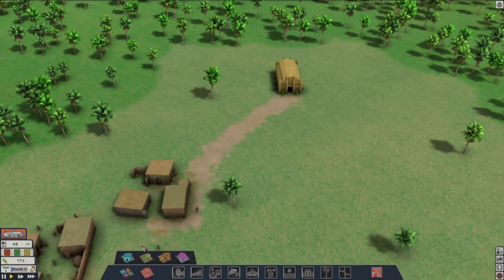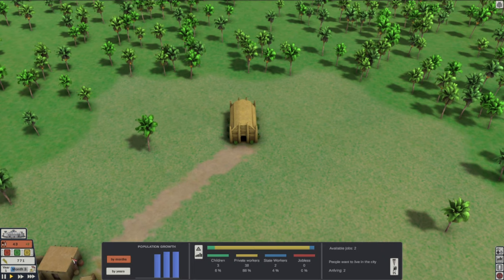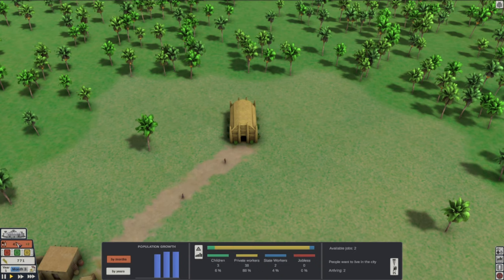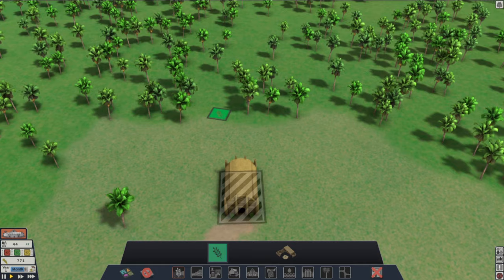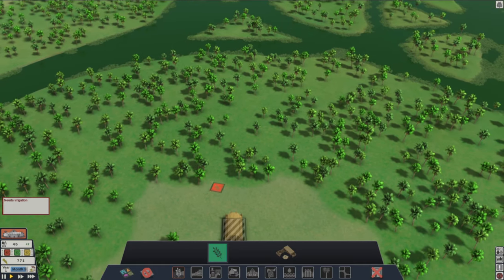This is going to be interesting — I don't know how long it's going to go, because there's a lot of things to pay attention to. It's pretty much similar to every city-building game as far as managing population and resources. Economy is where I usually don't pay attention and then get into trouble. But for now, we've got to build a state building. Let's get our state farming — our state farm.